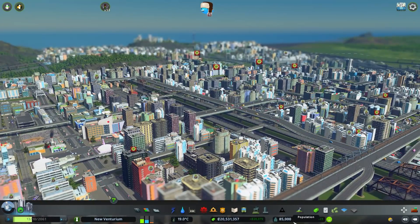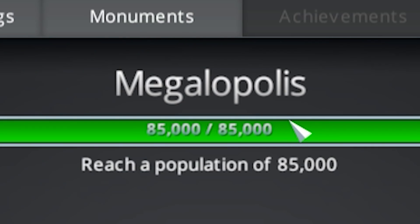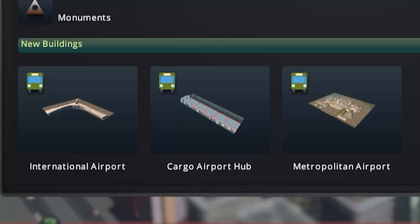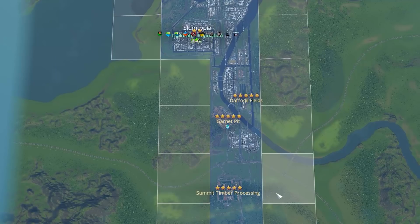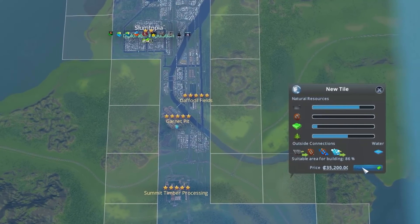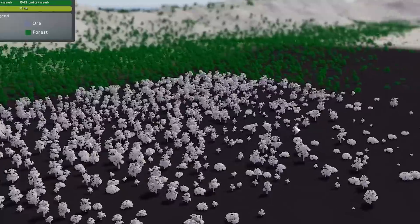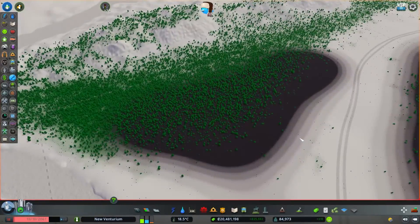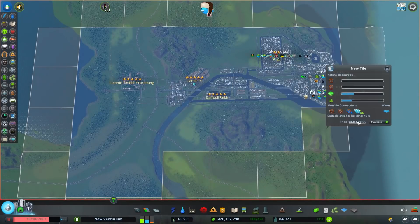Our ultimate goal has been realized — we are now a megalopolis, which allows us to get every single tile in the game, along with some airport stuff. But it's the tiles! Unlimited resources to exploit. And finally, the most valuable thing of all: access to unlimited oil! So today we'll be setting up our first major oil field and getting that online, then reaching our city's full potential now that we don't have those pesky limits.